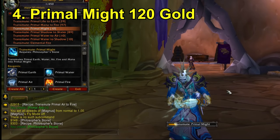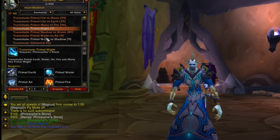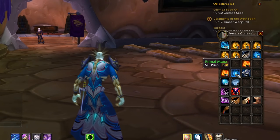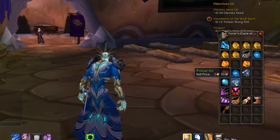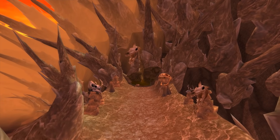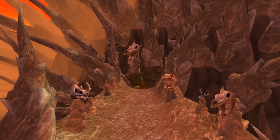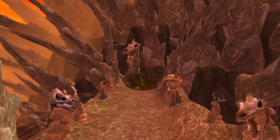For number 4 we have Primal Might, which at the moment is selling for 120 gold. One thing that increases its value is the 1-day cooldown — you can't just endlessly farm it over and over again, and if the item were more available it would decrease its value. Primal Might is a transmute that combines all the primals together into one, apart from Primal Life and Primal Shadow. It's already getting expensive because the primals themselves aren't cheap, and it's a reagent for 48 craftable gear pieces from leatherworking, tailoring, and blacksmithing for some seriously good gear.